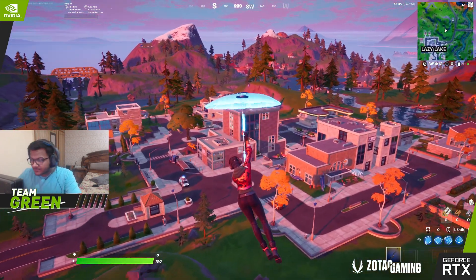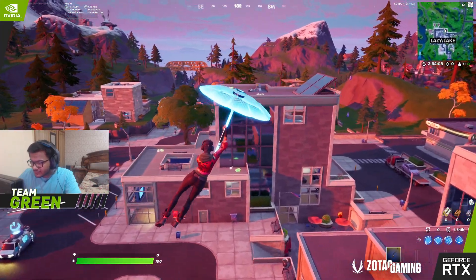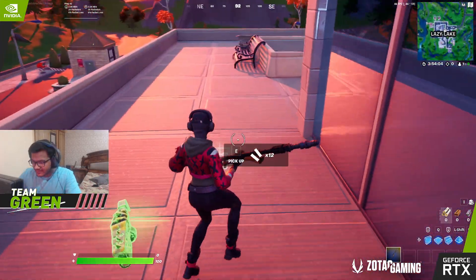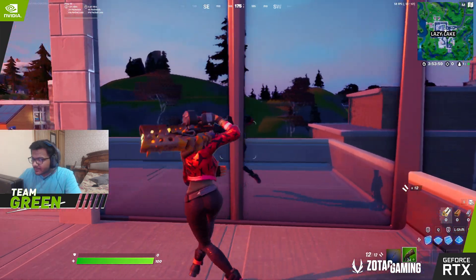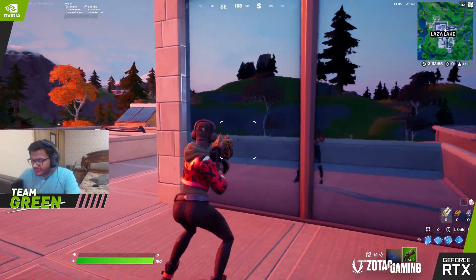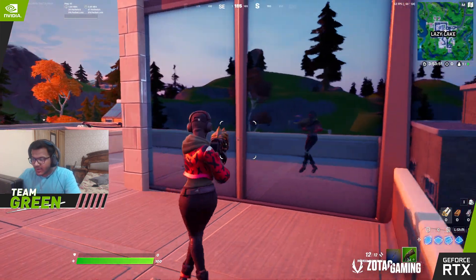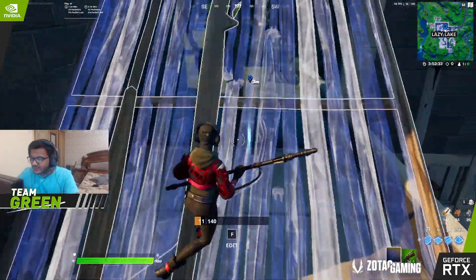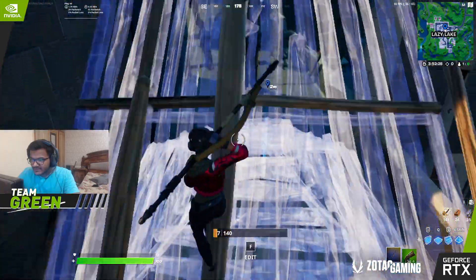I will show you some in-game examples. I am in battle lab right now because I don't really want to fight anyone. I have played Fortnite for so long but I never really noticed this. But if you don't care about frames, you have to play Fortnite with ray tracing on. You can even see the builds in these reflections.